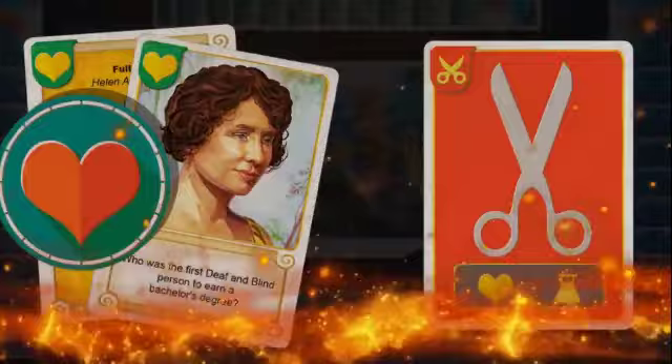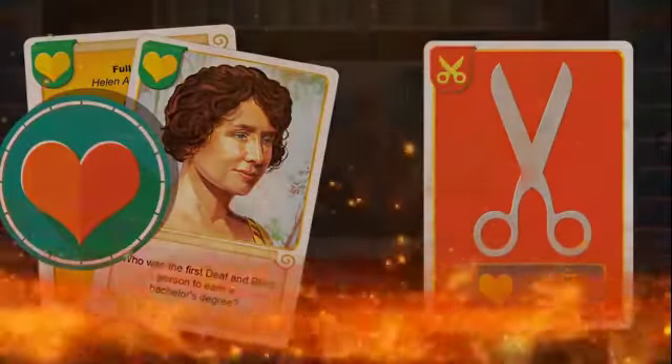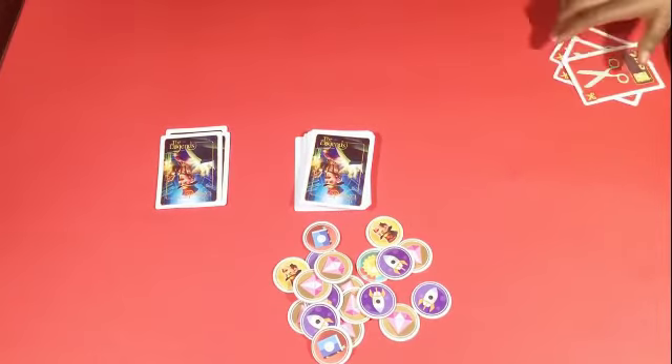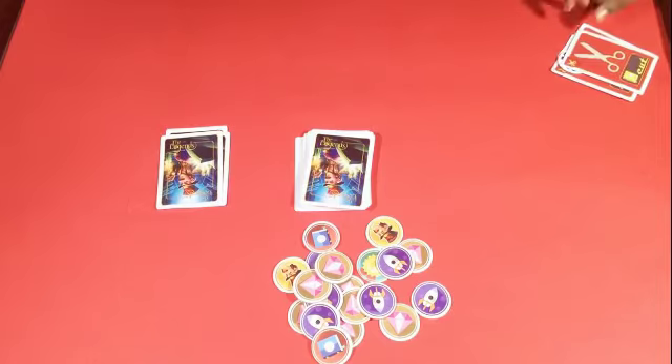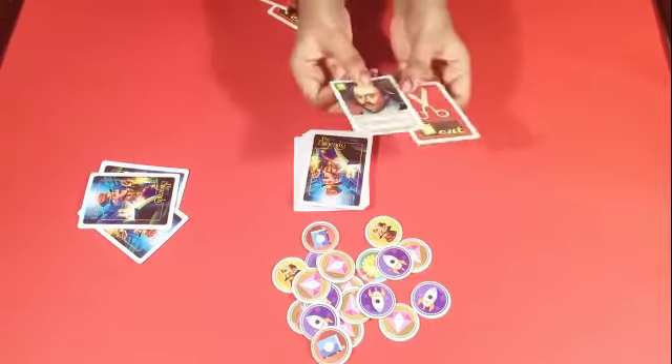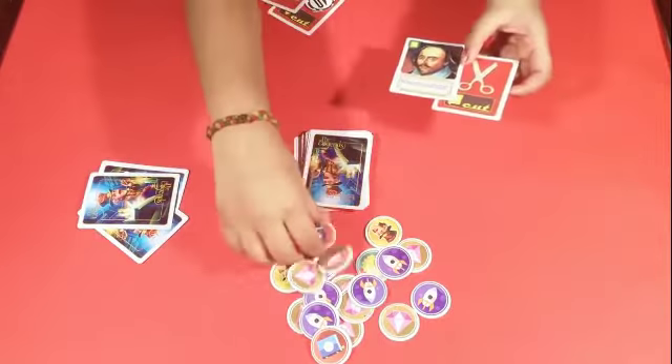Scissor card: The scissor card is mainly used to cut the player's reward for the appropriate category during the opponent's turn. Once the player has declared a pair and wants to take a winning token, you may play a scissor card of the appropriate category. If you do that, you can gather a token of your choice, and the paired cards are shuffled back into the main deck. To play a scissor card, shout 'Cut' and place the card down.